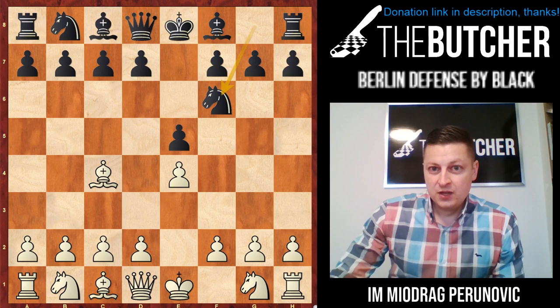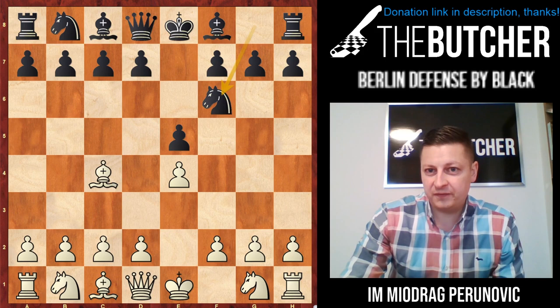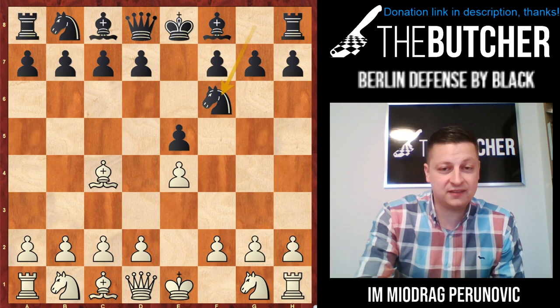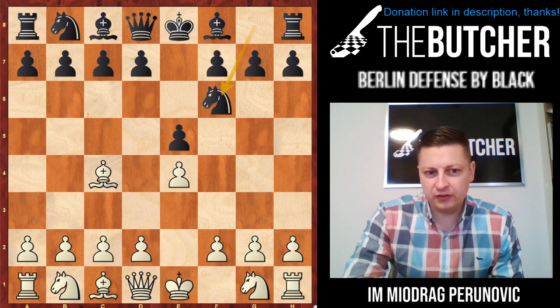So after e4, e5, Bc4, Nf6, it's time to teach you how you should play against the Berlin Defense. It's not the Berlin Defense in the Ruy Lopez — it's here against the Bishop's Opening, but it starts with Nf6 by black. So you go with d3.